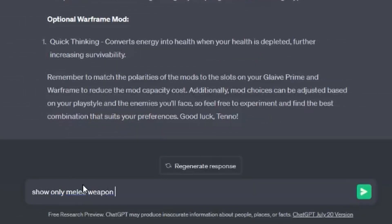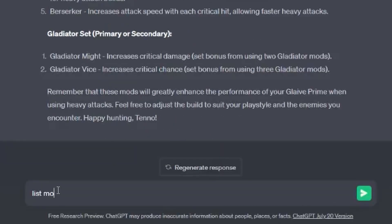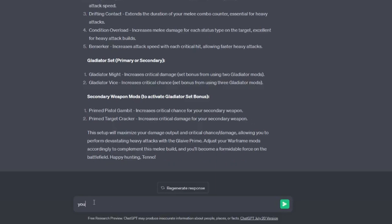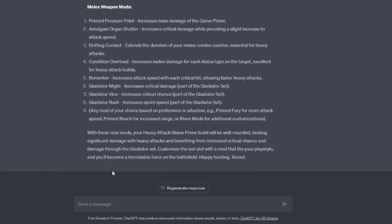So let's simplify and tell ChatGPT to make a list of mods for a heavy attack Glaive Prime build. That basically gave us the same list but in list format. Then I told it to only show melee weapon mods, but we were still missing some mod slots. So I asked it to list mods to fill all nine mod slots, and when it only showed five I told it: 'You're only showing five of the nine melee mods — show all nine.'